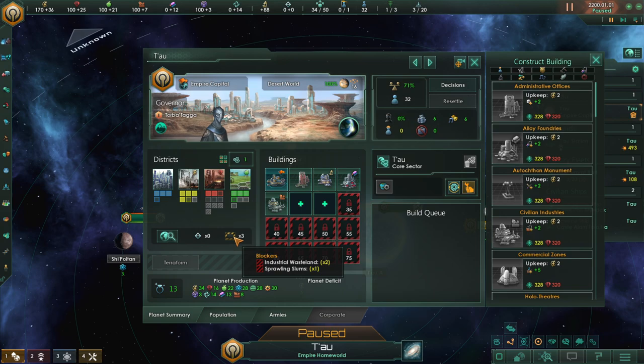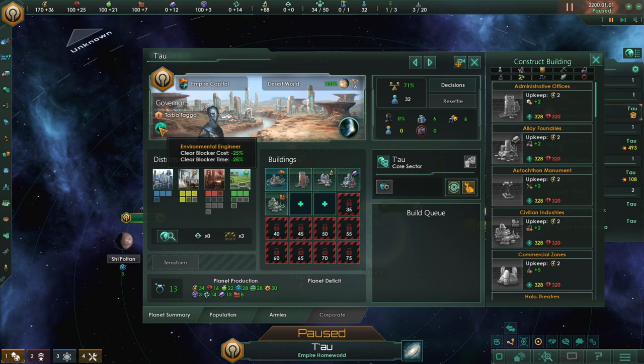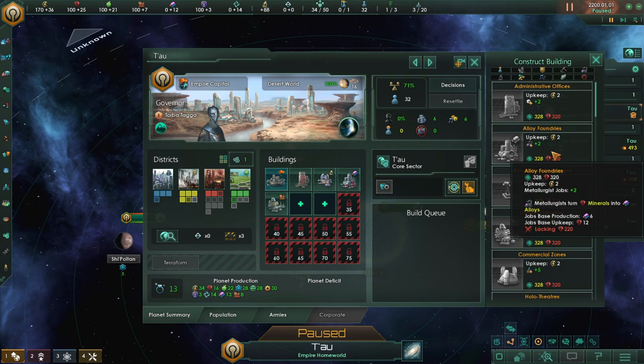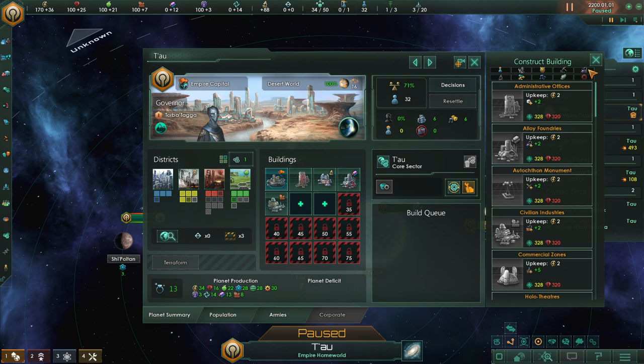We have some blockers — industrial wastelands and sprawling slums, a bit unfortunate. But at least our planet is 100% habitable by our people, which is awesome. We're going to have a much easier time trying to get planets that have more arid and dry lands. We want to get alloy foundries as soon as possible — it costs a lot, like 328 days, and we need 320 minerals. We'll try and get that the moment we can.